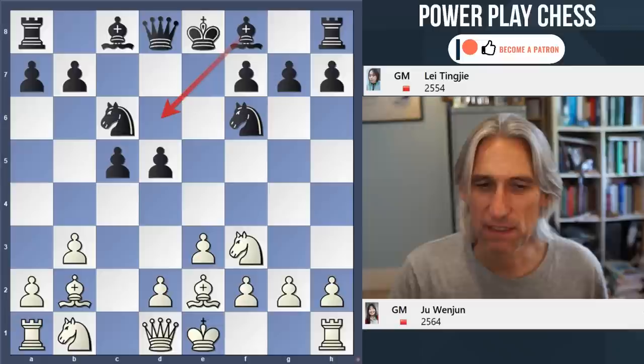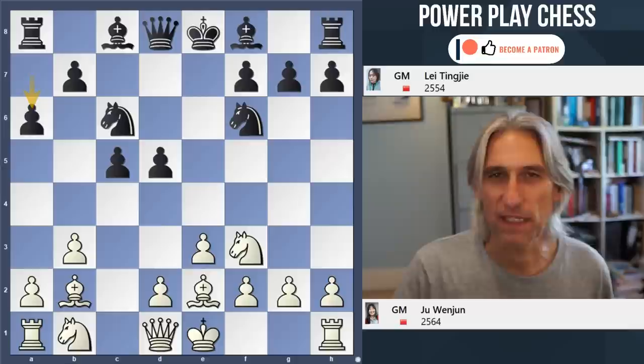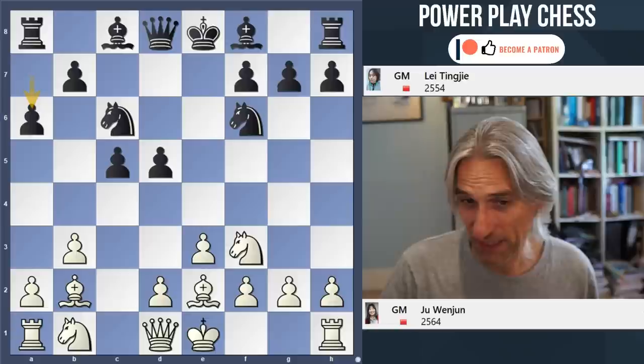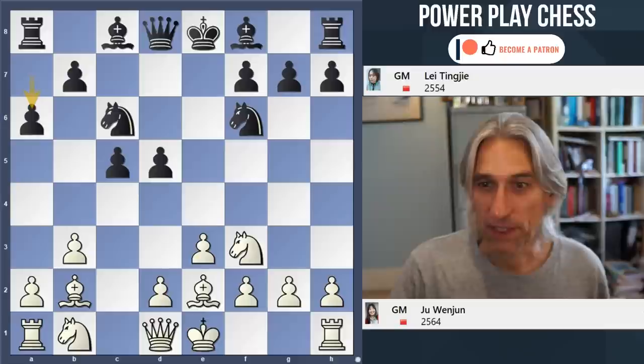Now you can play Nxd5, but very often white is able to generate some nice play on these diagonals. So exd5 is the classical move. Be2. Now here, it's possible to play Be6 and then d4 would happen. Black could try to exploit the fact that white hasn't put this pawn in the middle by playing d4 here. But that can lead to a bit of trouble after Bb5 — this one is vulnerable. Black has made too many pawn moves. Lei plays an interesting move: a6.